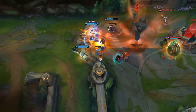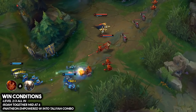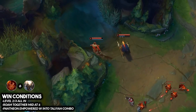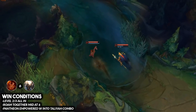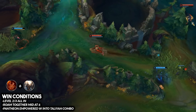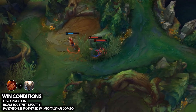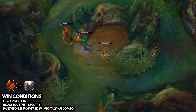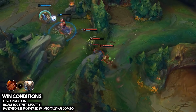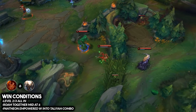The second combo is Taliyah paired up with Pantheon, which has gotten more popular over the past few patches. This is your ultimate kill lane — there's nothing better right now if you're just looking to get duo kills and snowball the laning phase. It's a very easy-to-execute combo, and even at level one you can look to all-in with the Pantheon stun into the Taliyah Q.